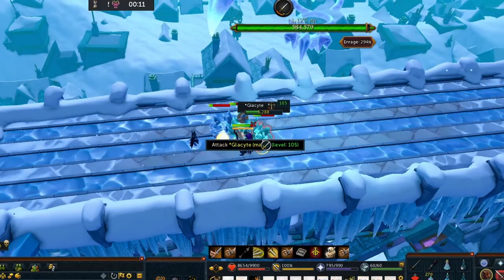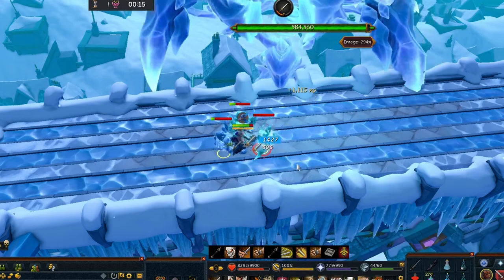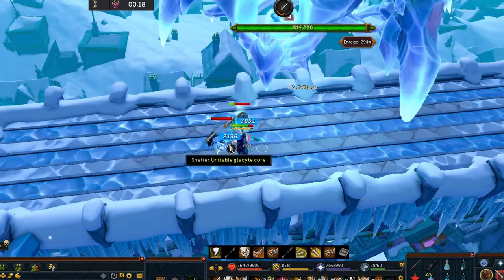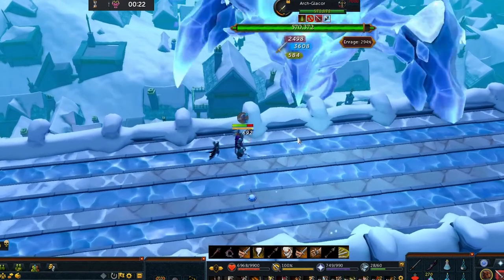Last on the list of unlockable abilities is Greater Fury, which costs 229 million GP. I'm not going to talk about this one — just don't get it. It's objectively worse than normal Fury in almost all cases if you're using Fury correctly.